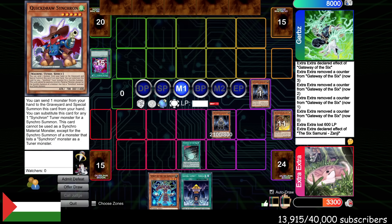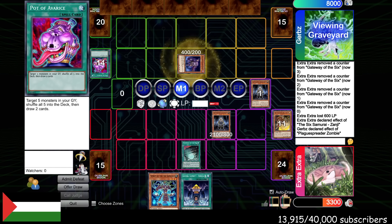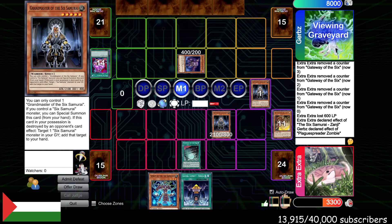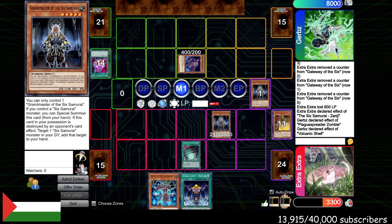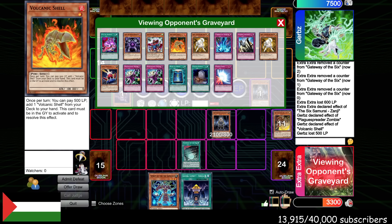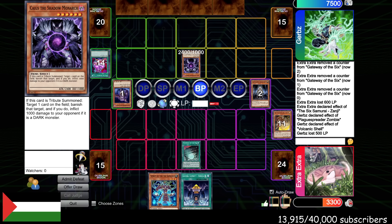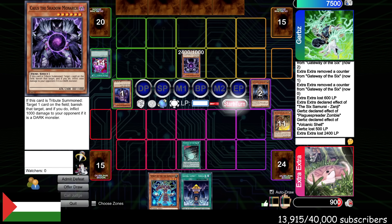The fact is, we never had that initial momentum. Once you get the momentum from Gateway and start chaining things together, it's so much better. But we never had that initial momentum — we've been playing behind this entire game. A large part of that was going second, and Caius showing up on a crucial turn. Here comes the free play he's going to make. Maybe I should have searched another Grandmaster in case he went for Plague into Caius. He has a second Caius. That's really tough — we have to get kind of lucky here.